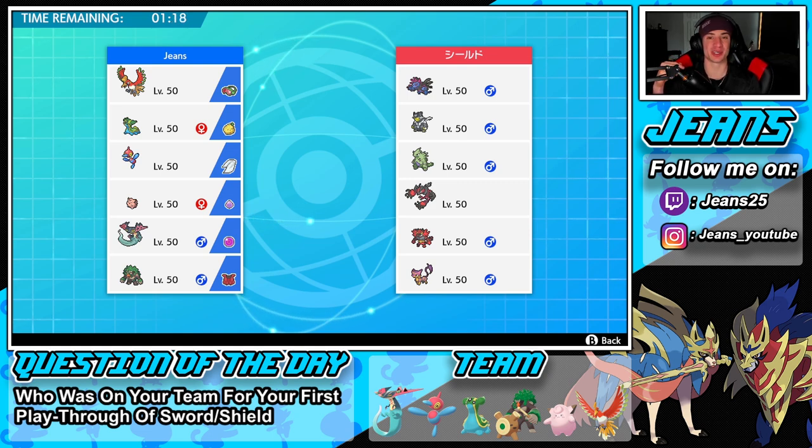Before we get started, question of the day: what team did you guys use when you first played through Pokémon Sword and Shield? I'm always curious. For me my team was Rillaboom, Corviknight, Dreadnaw, Grapploct — I absolutely love that little octopus Pokémon — Toxtricity, and Centiskorch for the fire typing. Let me know in the comments down below.